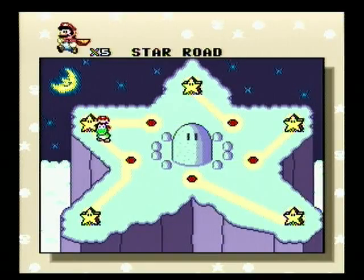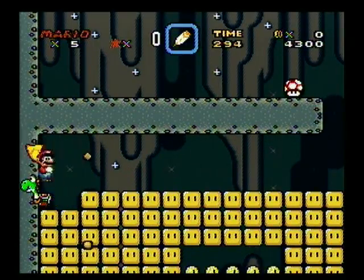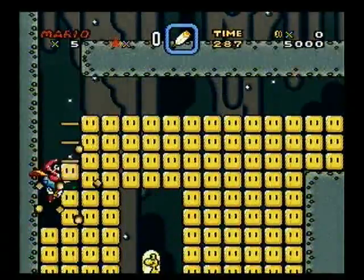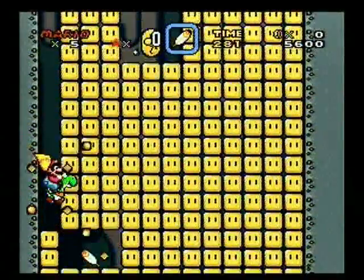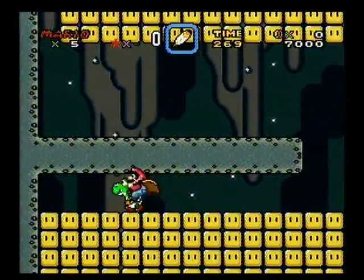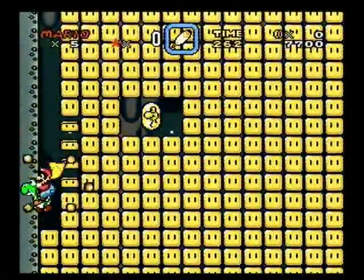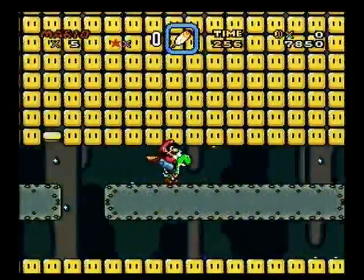But we're not done with Star World 1. Now let's go back the other direction. I want to stay on my Yoshi. You can get different colored Yoshis in here, and in this stage the Yoshi you can get — I believe — is the red one. We'll see in a second when we find the egg.